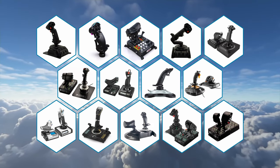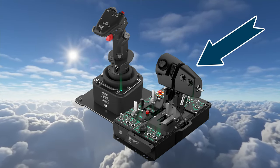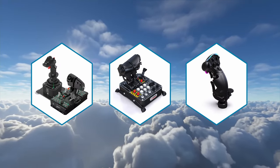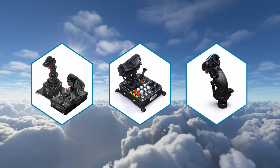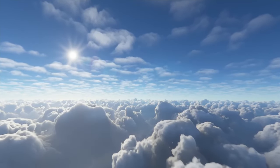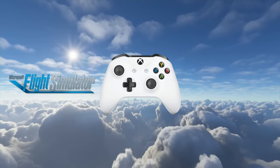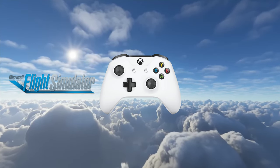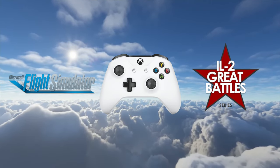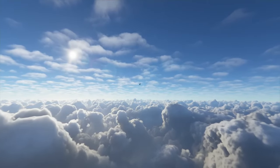Then there are HOTAS systems — Hands on Throttle and Stick — meaning you have a separate throttle unit and a stick to control your plane. As a beginner, do you need costly and sophisticated hardware from premium manufacturers? No. Do you need a HOTAS system at all? Also no. A gamepad lets you take off and fly in MSFS 2020, and some people even successfully play IL-2 multiplayer with a standard Xbox gamepad. It's not the perfect solution, but it gets the job done, especially if you just want to test the waters. Another option are flight sticks — throttle and stick combined into a single unit.